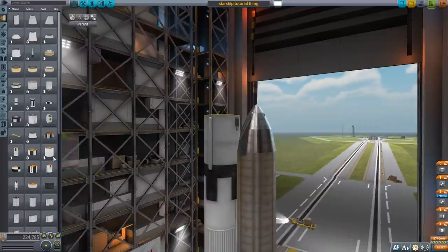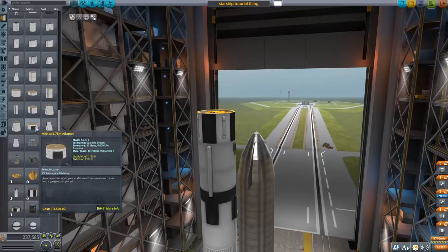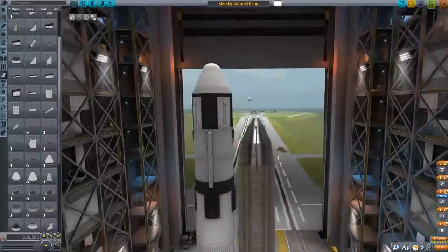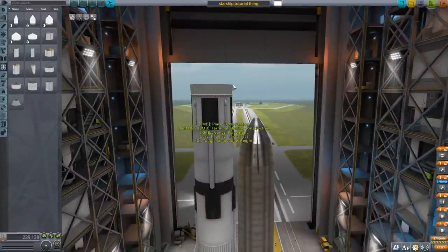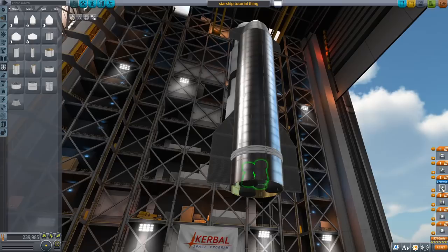I end up going with a slightly shorter version for the external tank, and then it's going to be a matter of throwing some SRBs onto the vehicle. Then we're going to be heading out to the Mun and back, and we're going to be taking some kerbals. I actually kind of — not 'hide kerbals,' that's not the right word.